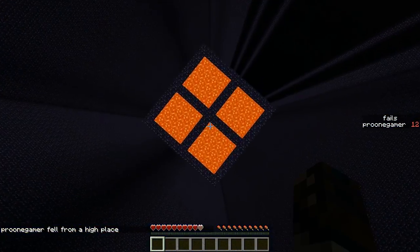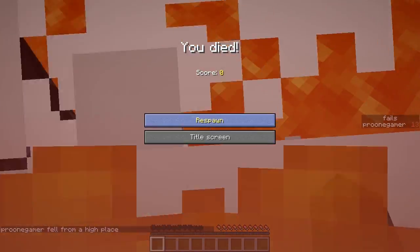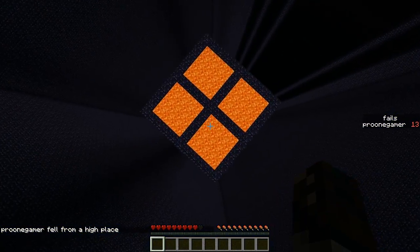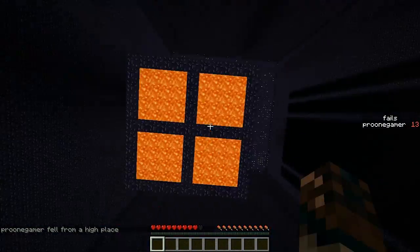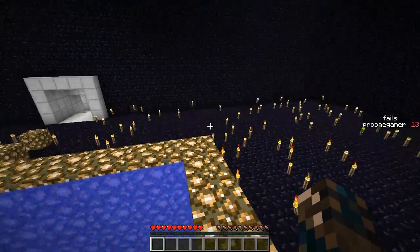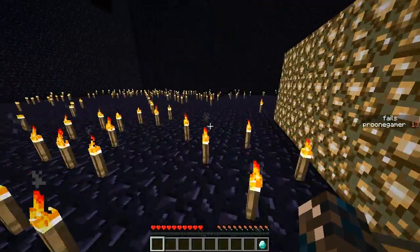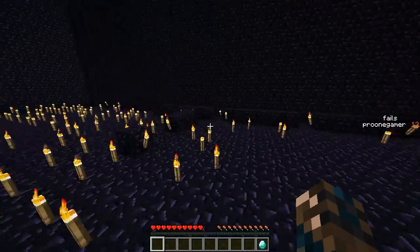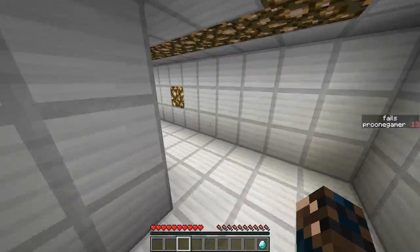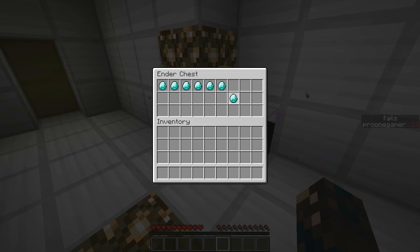It wasn't. Skills! Absolute skills! Now where's the chest? Oh there it is. Alright — quite a lot of torches. I heard a chicken. Let's get out of here. That was a hard one. Let's put this one in the chest.